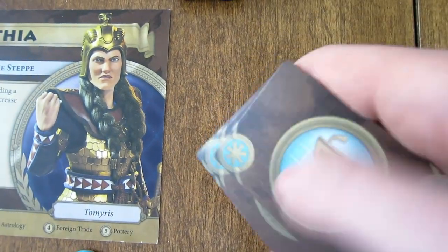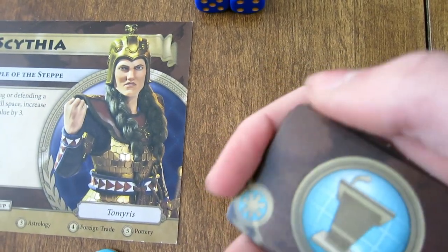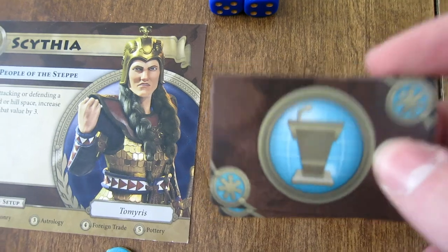These are your Diplomacy Cards. Once another player's caravan reaches one of your cities, then you have to choose one of these to take. You can only have one of each person's Diplomacy Card at a time.